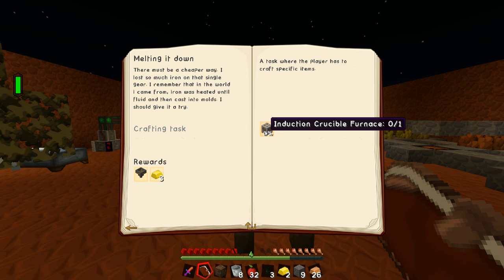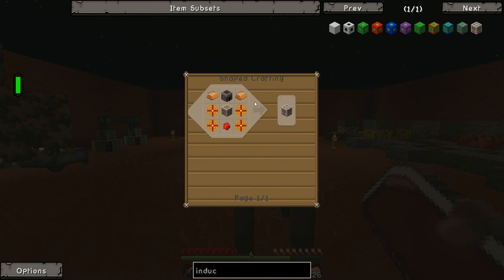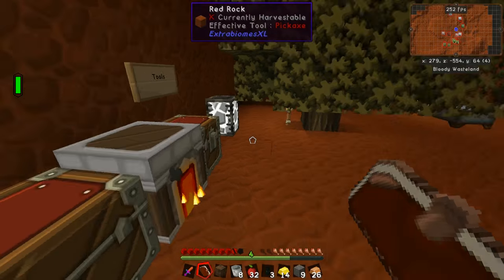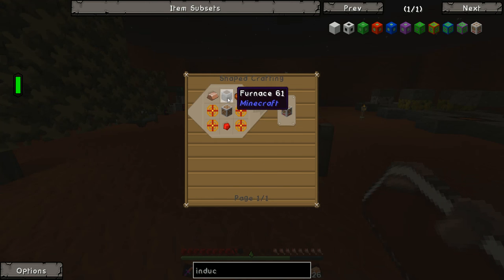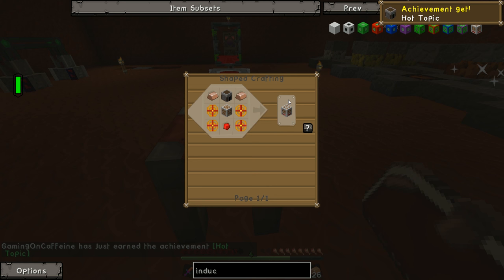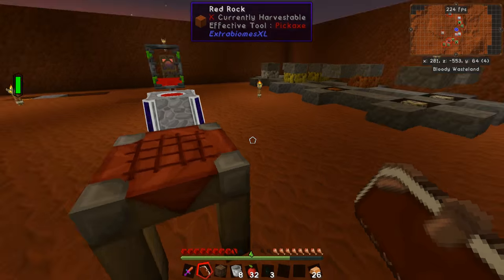The next quest wants us to make the induction crucible furnace. This is where it starts to get harder to craft stuff. It requires a furnace, two copper ingots, one redstone, and four heating coils — each of which requires four redstone, four copper, and either a gold ore berry or a golden nugget. I'd use golden nuggets since ore berries can smelt into multiple golden ingots. We're also going to need a refactory casing in the middle, which requires four iron and four refactory bricks made by smelting refactory clay — that clay we made back in episode one.